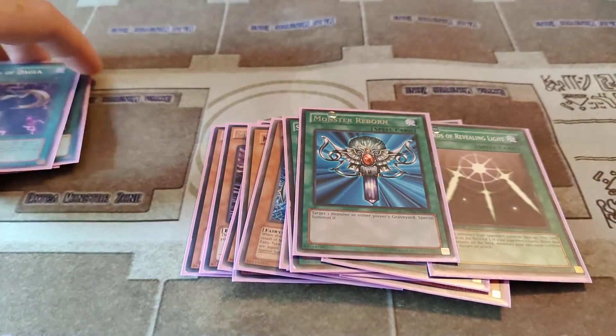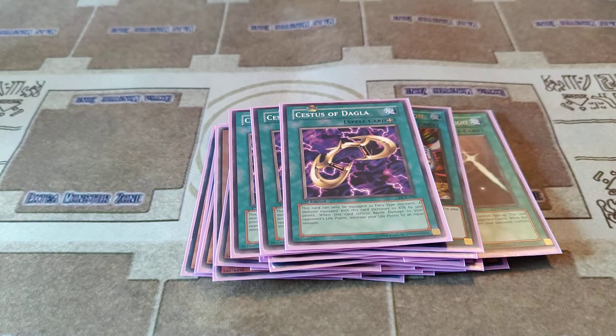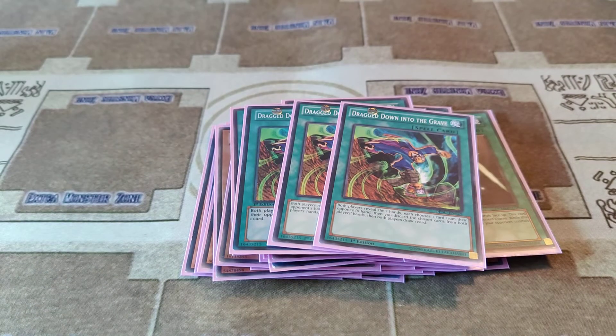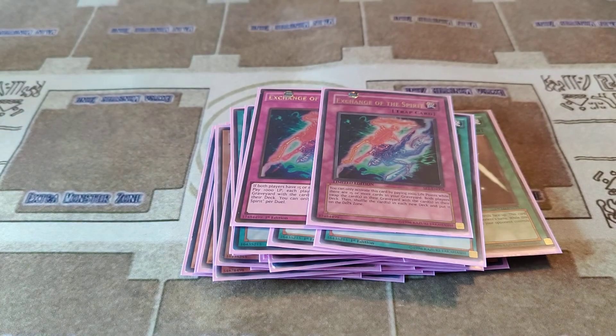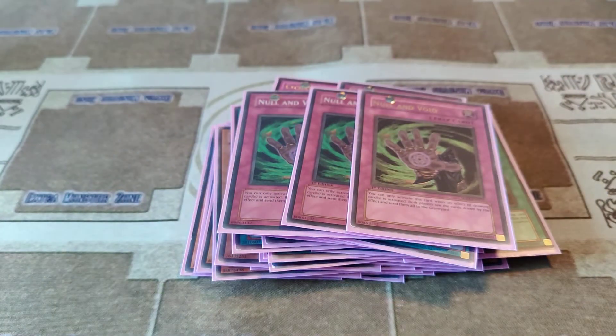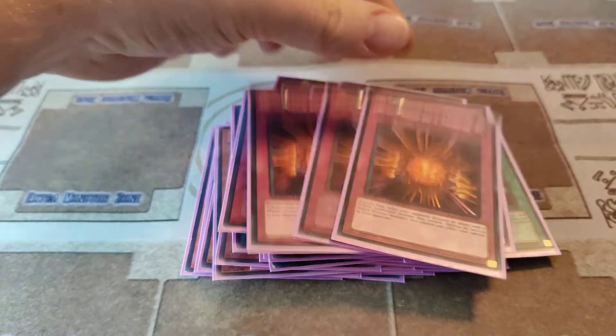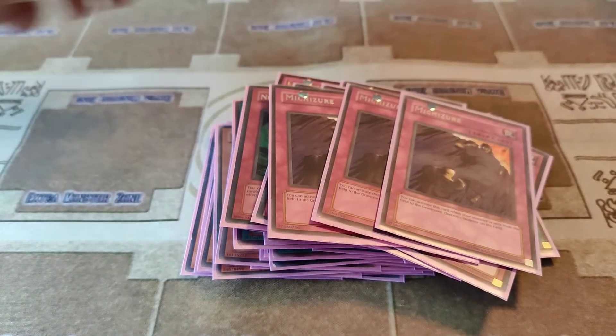3 Swords, 3 Drag Down into the Grave, 2 Exchange of the Spirit, 3 Nolan Void or Muko, 3 Blast Held by a Tribute, and 3 Michizuri.